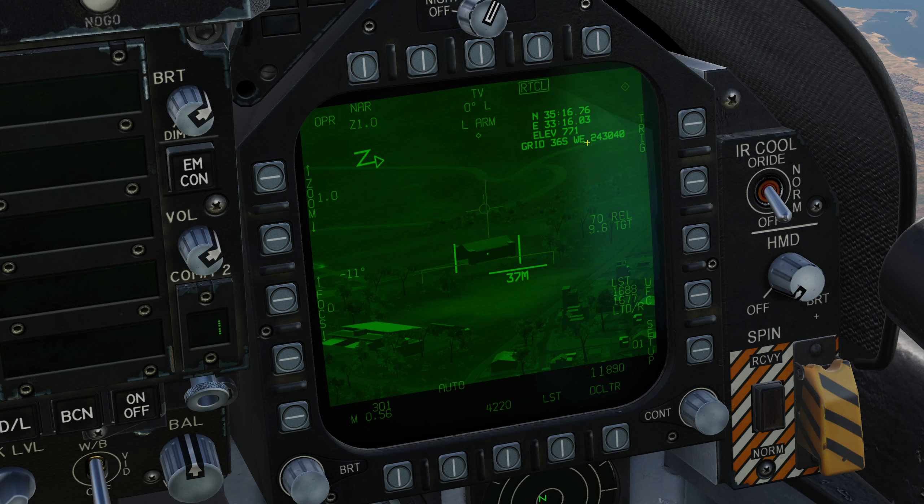We're on laser code 1677. At the top we can confirm that the laser is armed, and we then have the control for the manual mode of the laser, otherwise known as trigger. If I box trigger, the laser will fire whenever I pull the gun trigger — you'll notice I pulled it there and we're now emitting the laser code. However, when you're dropping your own weapon, you actually really just want to leave this in automatic. So unbox trigger and what will happen is the laser will fire automatically at the correct time. On the right hand side of the targeting pod we have distance to the target — 9.6 nautical miles — and time until release — 70 seconds.